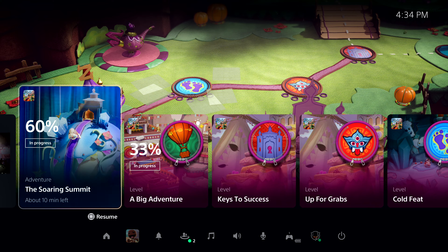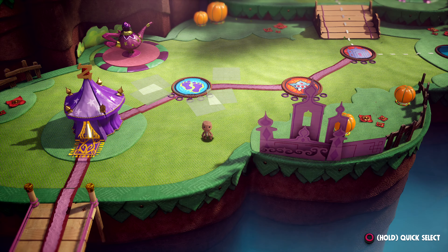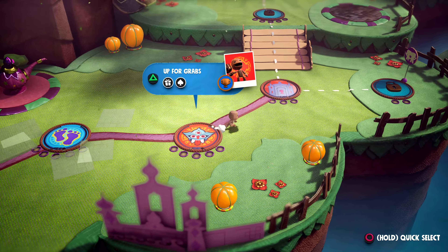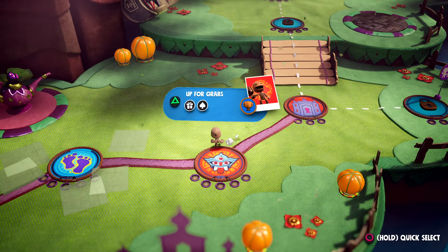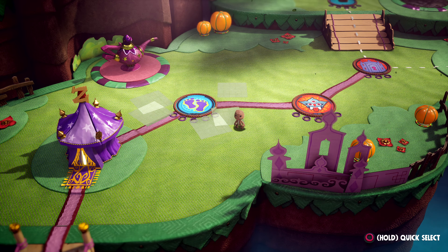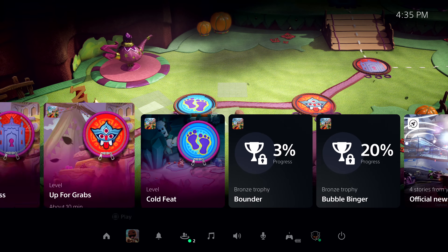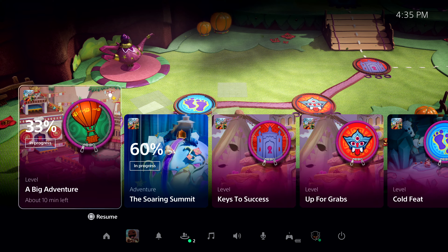Let's check out one of the most powerful new features of the PS5 console — just to the right in this row — and we call them Activities. Activities are part of the plan to remove barriers to gameplay. Let's get an example of one way they're used in Sackboy: A Big Adventure. Sackboy is packed with things to discover, and each level represents one type of activity I can play. I can see a number of available activities, both active and suggested by the system. Let's take this first one, A Big Adventure — I can see I haven't quite completed this level yet. I'm at 33%.